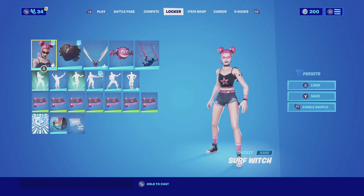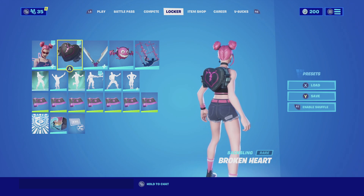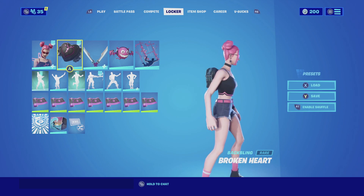For the next combination with the Surf Witch, I am pairing it up with the Broken Heart. The Broken Heart back bling matched perfectly in my opinion. As you can tell, the back bling itself is primarily all black — it matches really well with her theme and with the black dress she does have on.